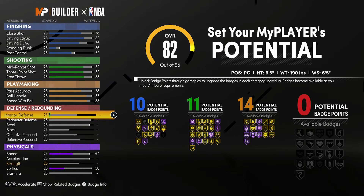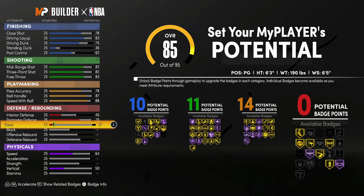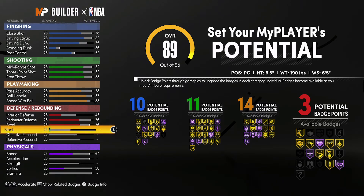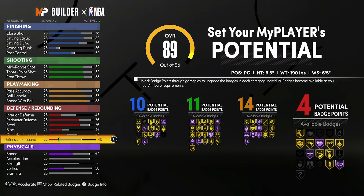Lastly, for defense and rebounding, you're going to bring your interior defense up to a 45, your perimeter defense up to a 75, your steal up to a 76, your block up to a 46, your offensive rebounding up to a 54, and your defensive rebounding up to a 62. That's going to give you 5 defense and rebounding badges.